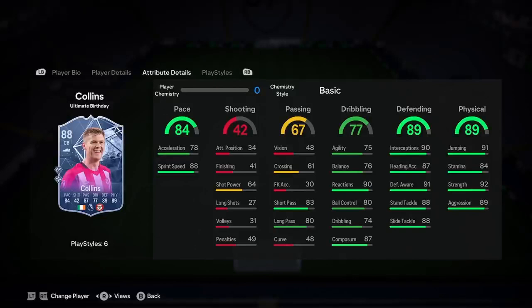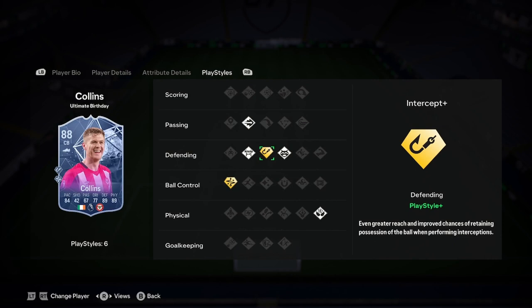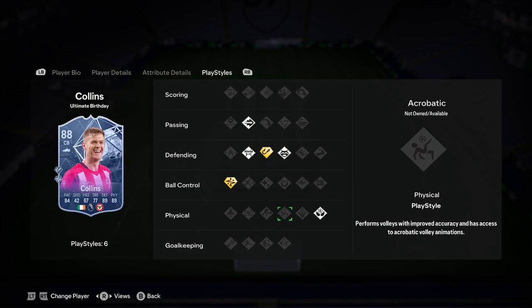He's got a few play styles. He's got Intercept class, Block, Anticipate — that's good. Pinged Pass is nice, Technical class, and Aerial, which is meta.